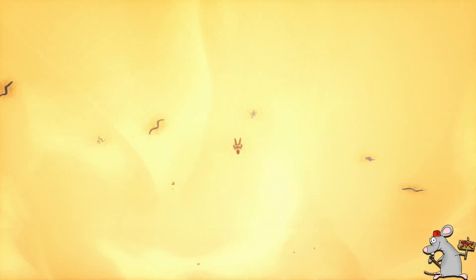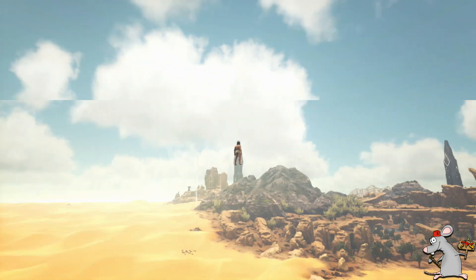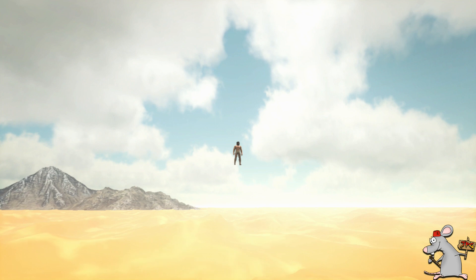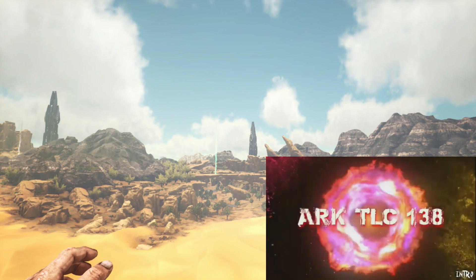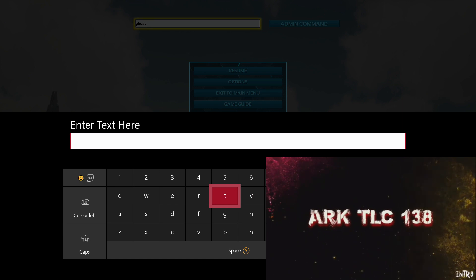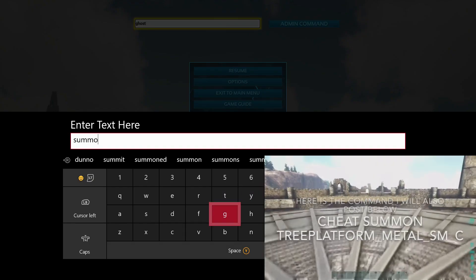Anywhere in Ark Survival Evolved — the tree platforms that you can normally put on the redwood trees and some rocks on the actual Ragnarok map, you can actually spawn them in midair, anywhere. You can do all sorts of crazy builds with this. So I'm going to show you how, but again, a big shout out to Ark TLC138. You can see his little video in the corner there. Really good dude, so go and check out his channel.